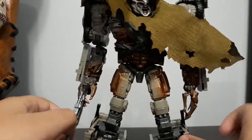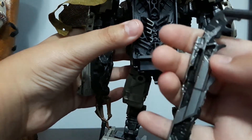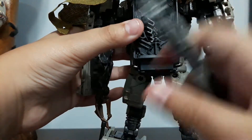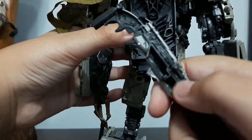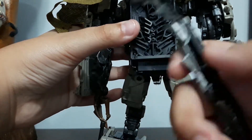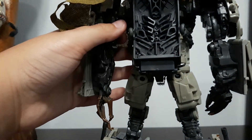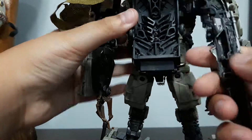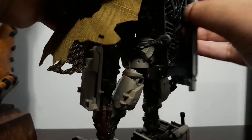Let's go over gun storage. If you don't want him holding his gun, you could go to the back — there should be a peg back there. I couldn't see it at first, but it's right there.